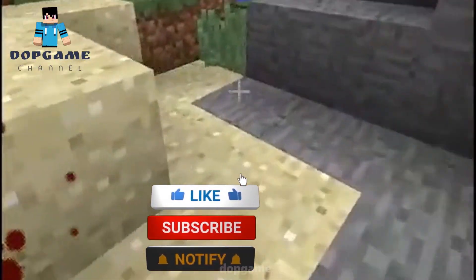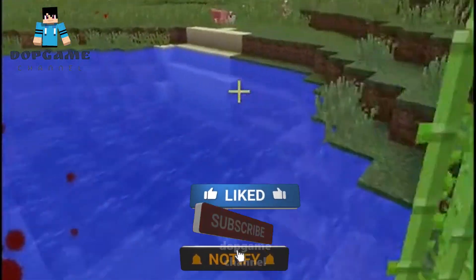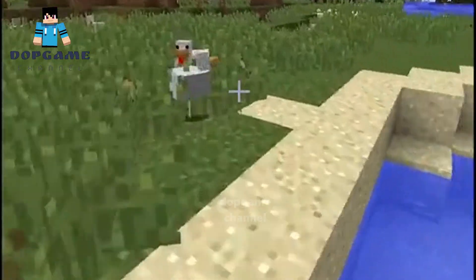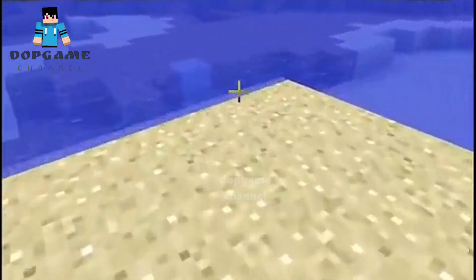The Enhanced Visuals mod adds brand new screen visuals to your game depending on where you are, what environment you are in, and when you take damage. For example, if you walk on sand, your screen will have sand effects all over it.